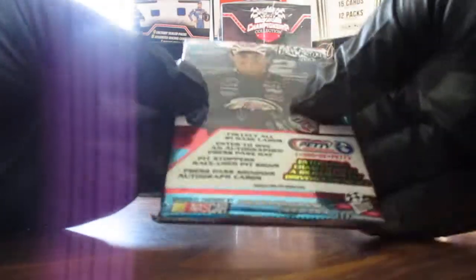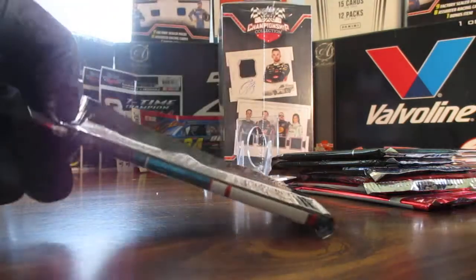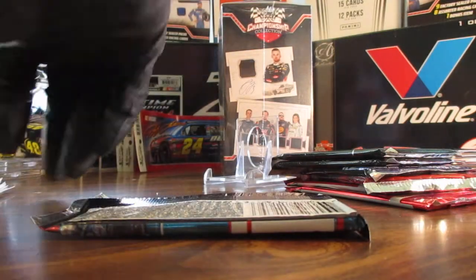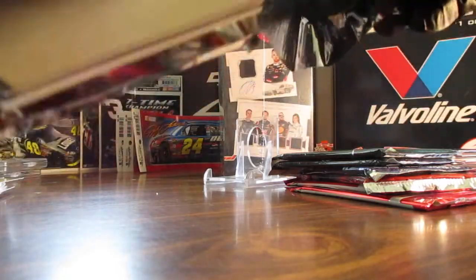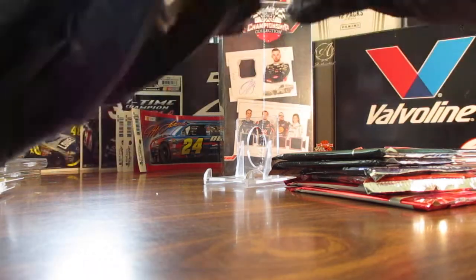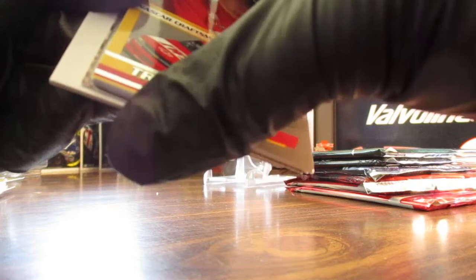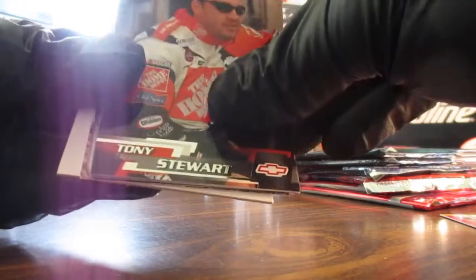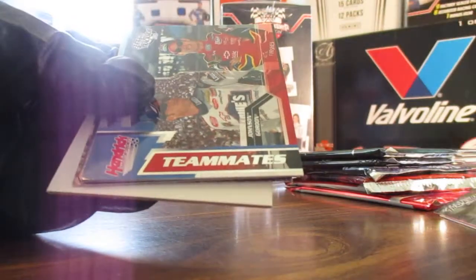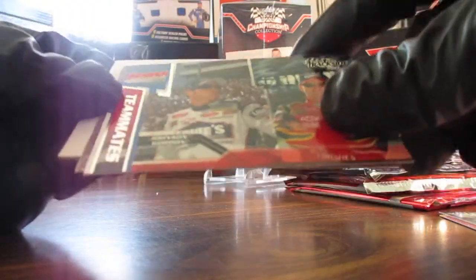Press Pass Trackside 2003: we got Travis Popple, Tony Stewart, and a Teammates card — that's a nice one — Jeff Gordon and Jimmie Johnson.